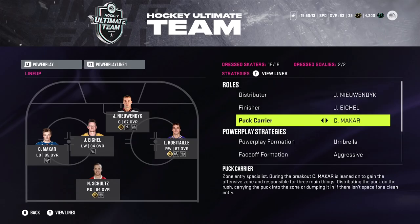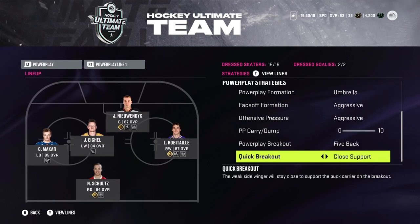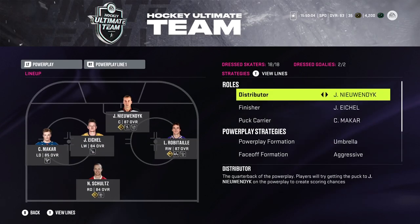And the power play, I run Umbrella, aggressive, crush aggressive, 0-5-back, and close support for both power plays. And the 4 power play as well.